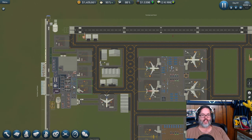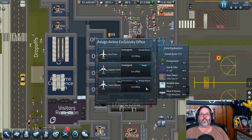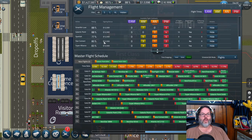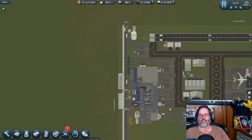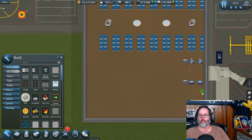We need to zone offices and assign them to Galactic Point. Back into Galactic Point — we need a first class lounge. Let's come over here and build a wall — one, two, three, four, five — we'll do that.